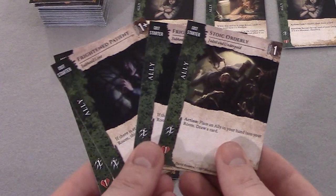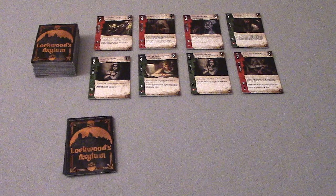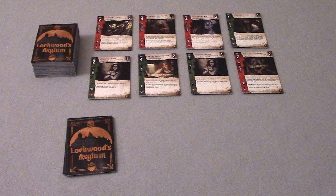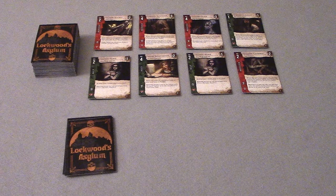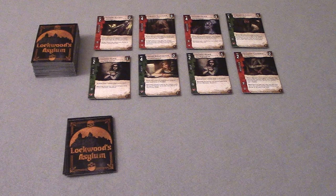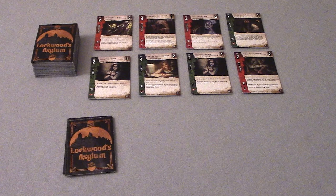The first player then takes their turn. At the start of their turn, the player refills any empty spaces in the Asylum with a card flipped from the Asylum deck — since this is the first turn, there are no empty spaces to refill. Next is the Threat Phase. If the player had any monster cards in their hand, they would be placed one at a time into their room until there are either 4 monsters in the room or no more monster cards in hand. Then the player places any horror cards in their hand into their room, and draws one card for every card placed this way. Since there are no monsters in the player's hand, no monsters enter their room.